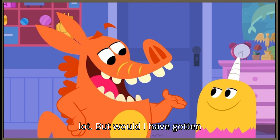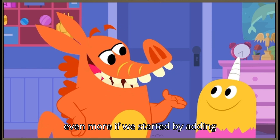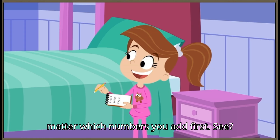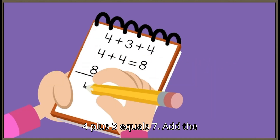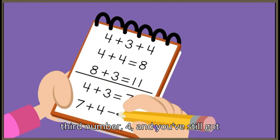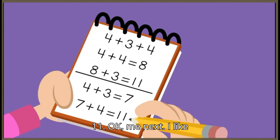But would I have gotten even more if we started by adding four plus three? Nope. It doesn't matter which numbers you add first. See? Four plus three equals seven. Add the third number, four, and you've still got eleven.